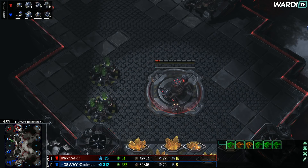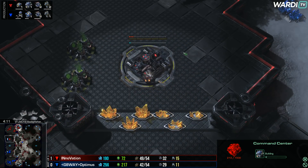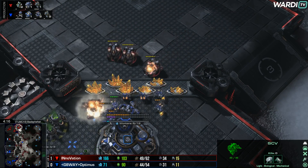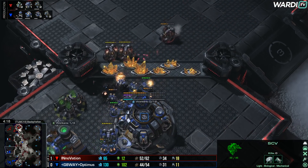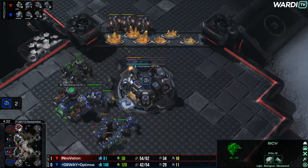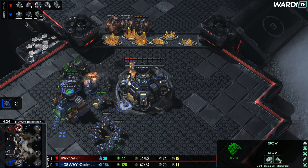Two cyclones come in and Optimus can fight over the gap, but INnoVation's reinforcement distance isn't too far away. He's going to take a gold base now as his third base — he's going to keep expanding too, but he's going to out-cyclone Optimus here pretty quickly. One cyclone already drops down and now turns for a couple of SCV kills as well.